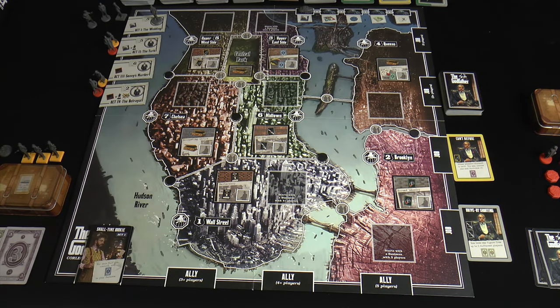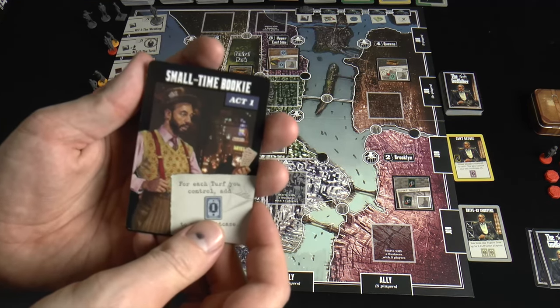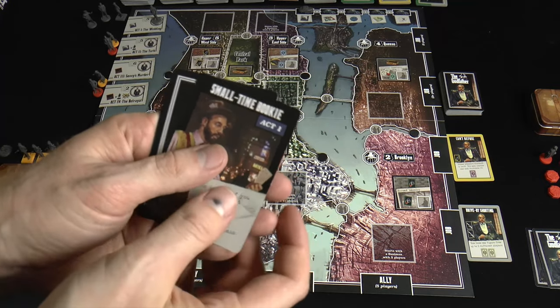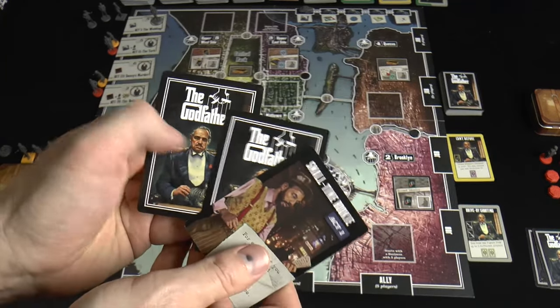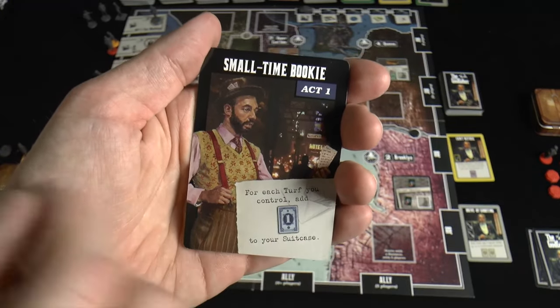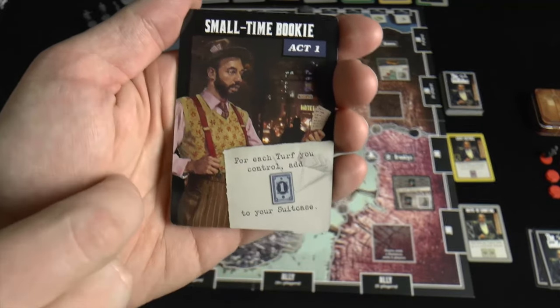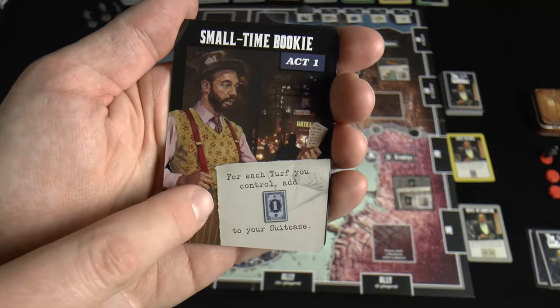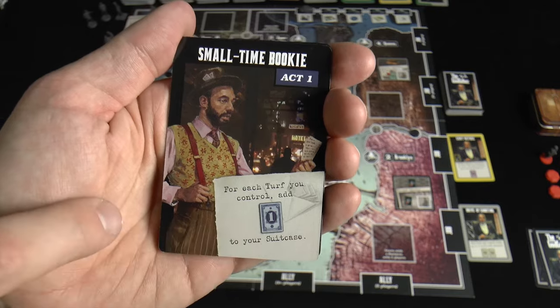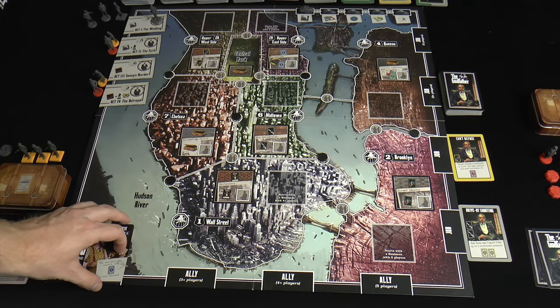Let's jump right into it. I've gone ahead and set up the board for two players. A couple of things to note about the two-player game: you're only going to ever have one ally up. I shuffled up an act one, act two, and act three, which are down on the side of the board. The first available ally here to be bid on at the end of the round is a small-time bookie — for each turf you control, add $1 directly to your suitcase.